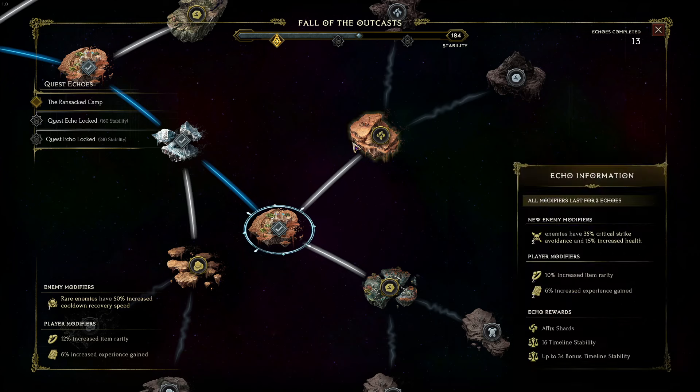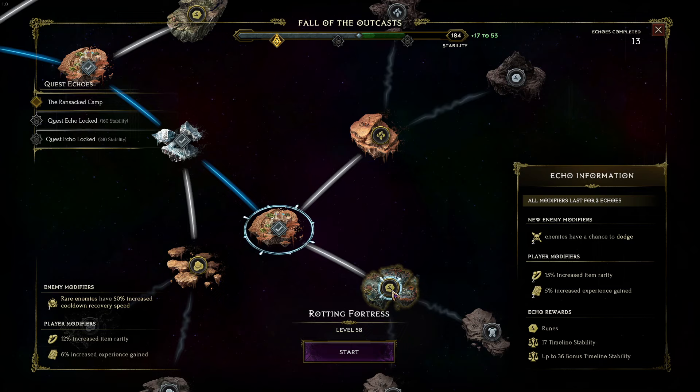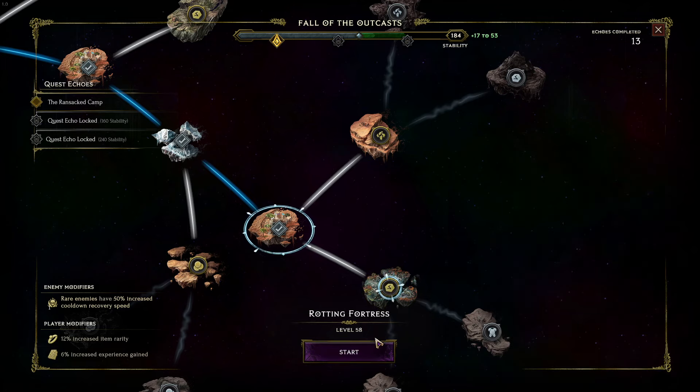Let me show you how this works. So for this one, it's going to drop runes. You get some item rarity, some XP gain — that's kind of nice. You can go after this one if you want that kind of stuff, or go after this one if you want to get a bunch of shards. So let's go after some runes here.